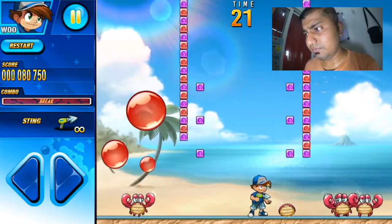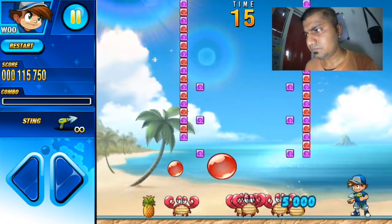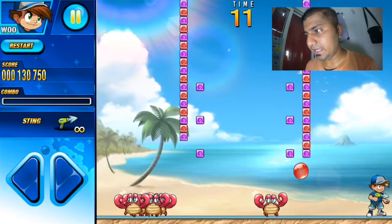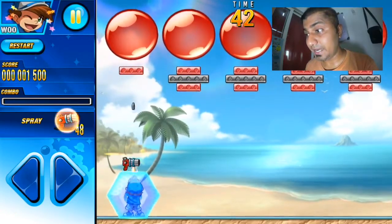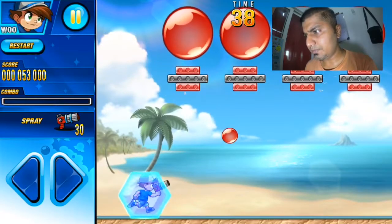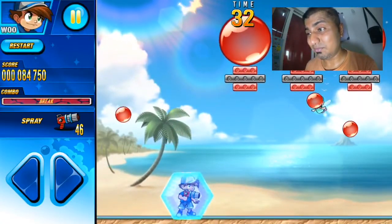The simplicity of this concept — essentially balloon-keeping-uppy with firearms — is possibly the game's greatest strength, as it allows the developer to expand upon the idea and introduce new challenges. By the end of tour mode, in which the game's minimal story is played out via levels taking place around the world, you will need to think about differing bubbles and their unique behavior.